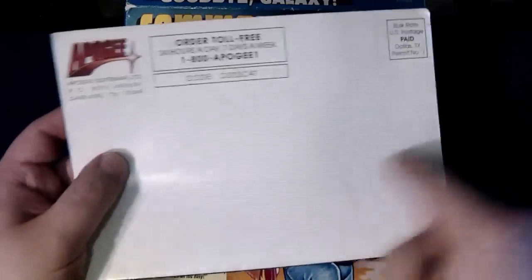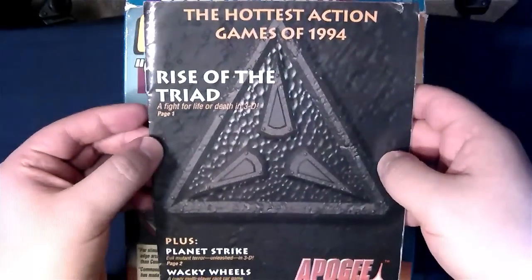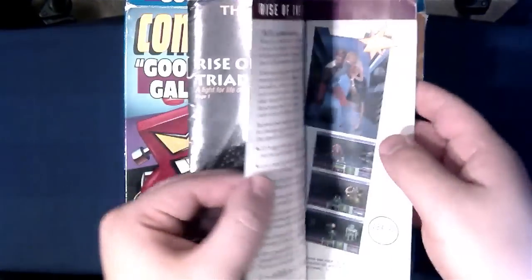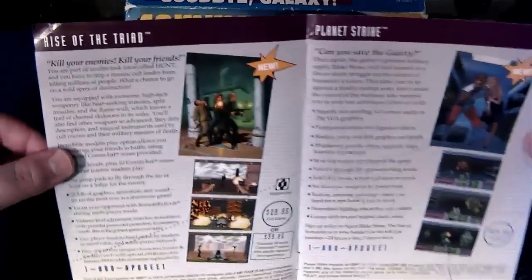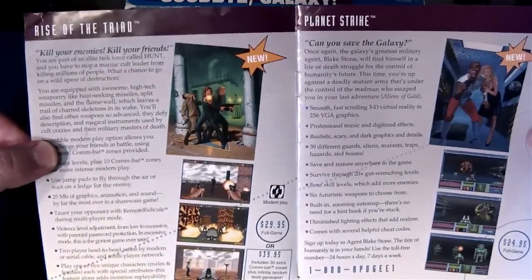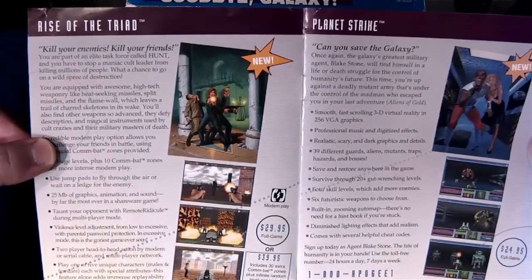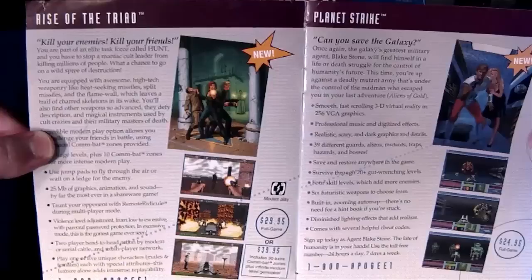It also has a ripped-off address label — you could order a lot of these catalogs directly from them, and yes, I did that as a kid. I ordered a lot of them. I was a loser. But it was free, and I couldn't afford the games, so I may as well be gifted with the ability to read descriptions from the publisher and developer. So, here in this Apogee catalog...